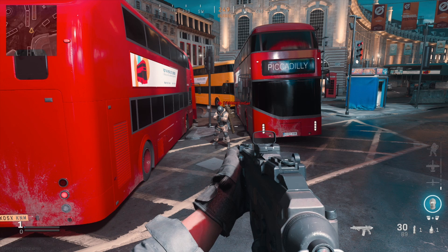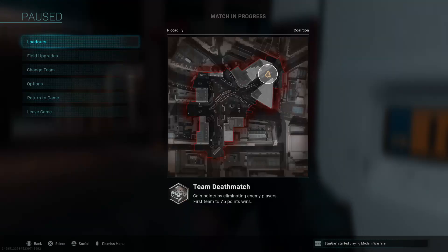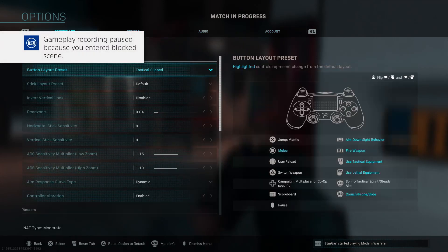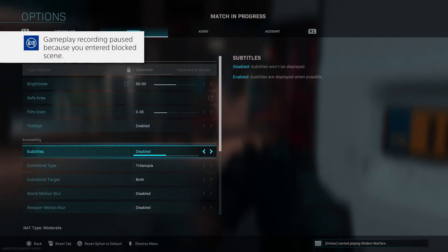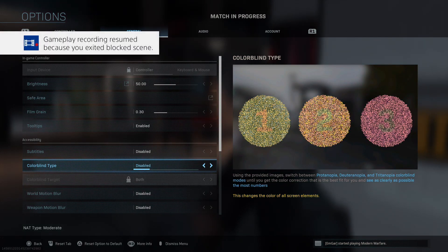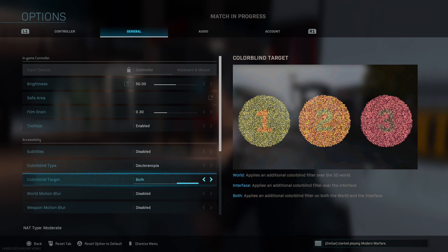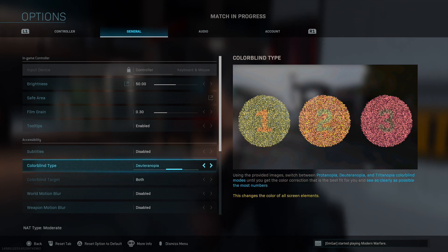Now I'm going to go over how to change this. Once you go into the options, go into the general tab — it's going to be all the way at the bottom and it's going to say colorblind type. That's where you'll see all the different kinds of settings. Something you also need to change: once you select your desired colorblind setting, for the colorblind target, put 'Both' — which will apply it to the interface and the world. Always put both; if not, nothing is going to change.